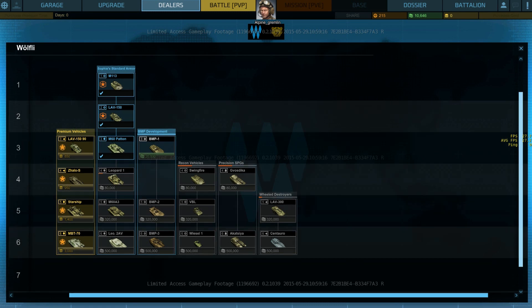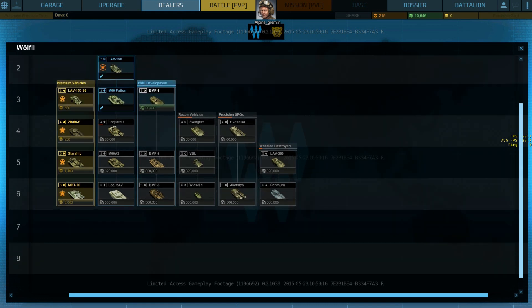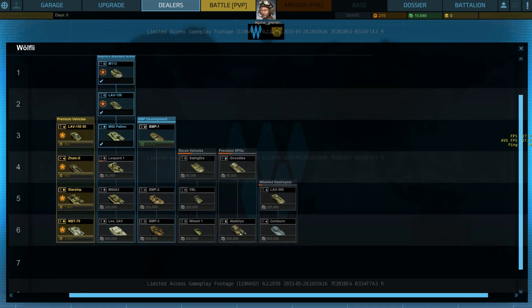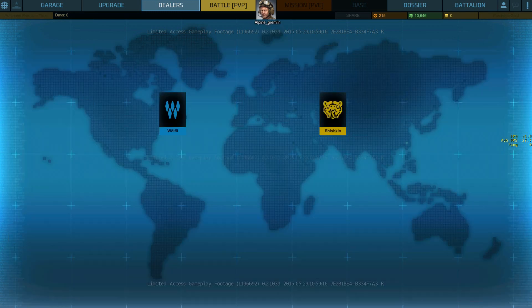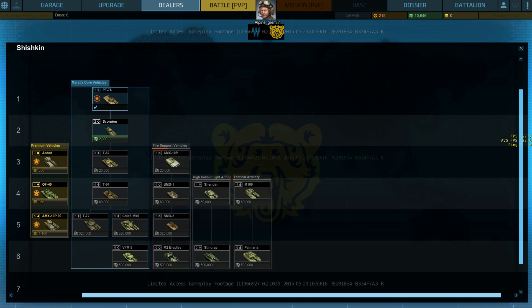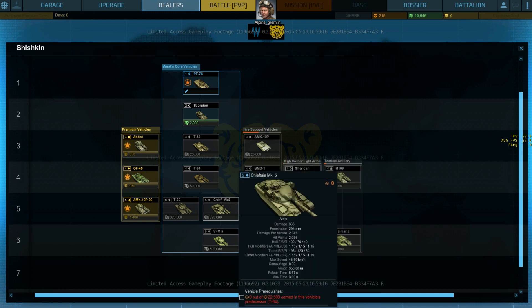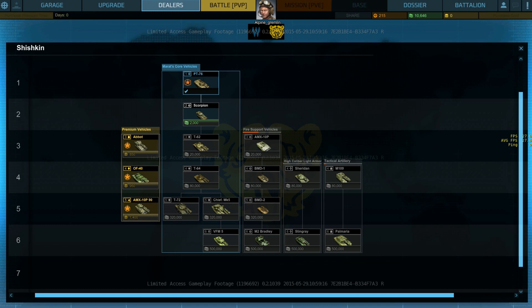You can see tier 7 is empty, going up to 8, though I don't know if that will change or if they'll put it up to 10 like WoT. The American, German, and some Soviet vehicles are in the same tech tree. The other dealer generally focuses on heavier firepower. You can see there's a lot of T-62s, Soviet main battle tanks, a Chieftain Mark V — so British in the same tech tree as Soviet — a couple French vehicles, the AMX-10P, some self-propelled artillery, and the Sheridan.